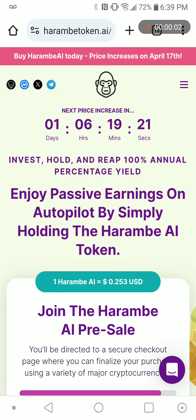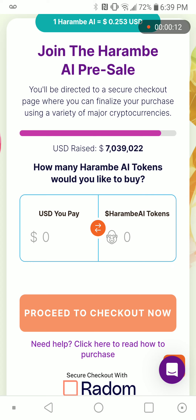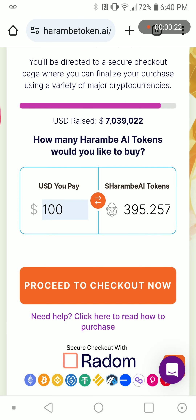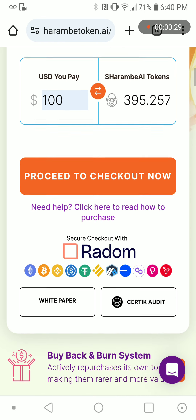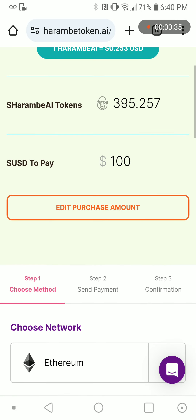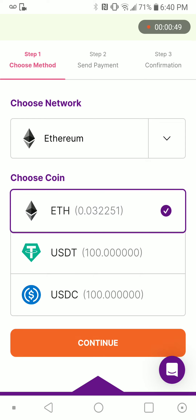Hey guys, welcome to the presale. There are seven million tokens, so just put whatever you want to buy and you will see how much you get. You have to buy anything you want, like USDT. If you want to buy, go buy from Trust Wallet.